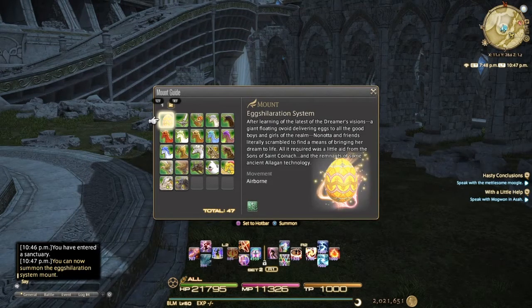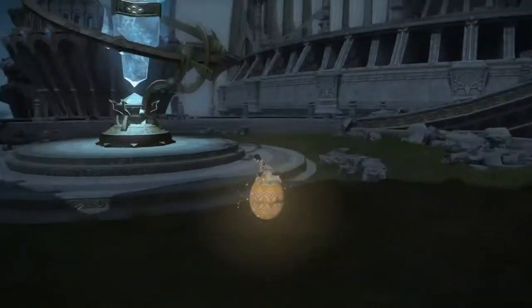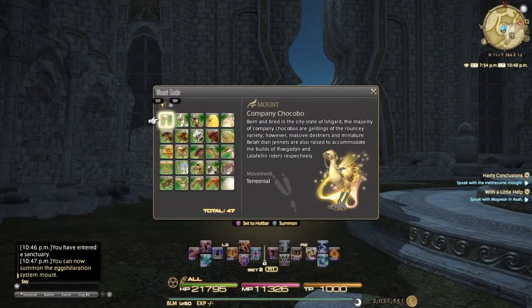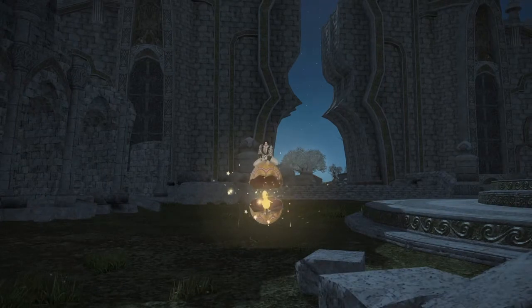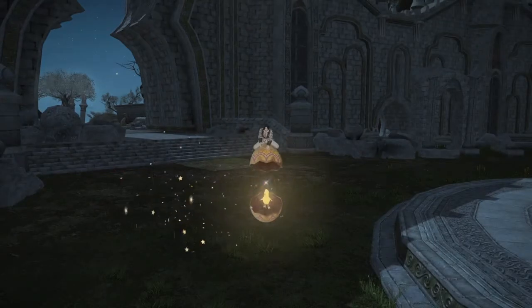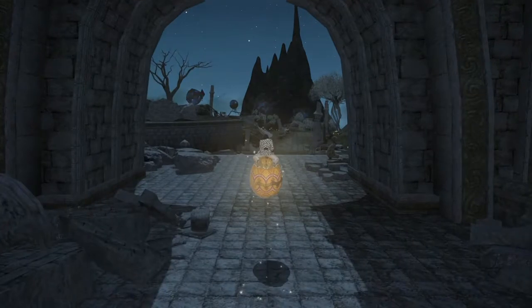It's a pretty cool mount. It also has an action that you can do when you're on it — feel free to pause and read that. You use the pet hotbar when you're on it. Like the Gobu can sneeze, and the other ones shoot the Magitek mounts. This one has a little treasure baby chick that pops out of it. That's what it looks like when it's on the ground.